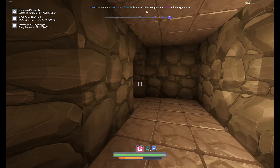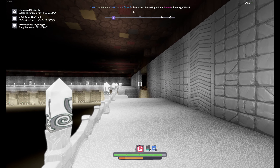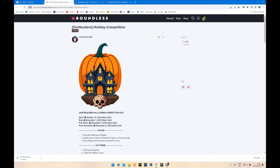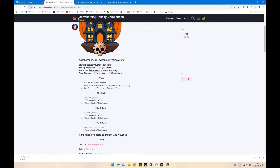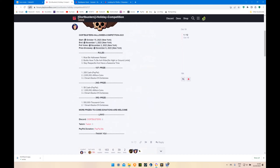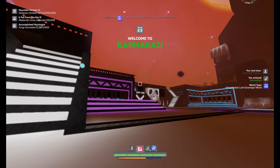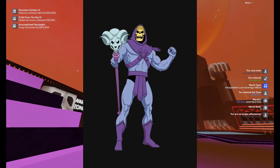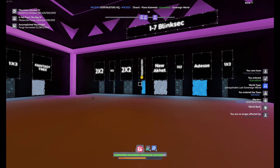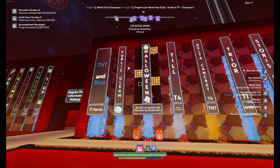Despite the event starting just before making this video, there are already a few things to show. Some players prepared ahead to be ready for the spooky time. Boardbusters announced a building competition with attractive prizes to be won. It's been on since the 15th but just didn't make it to the forums earlier. You can get there from the Boardbusters main hub. Look for the southwestern corner where you'll find a portal called Halloween. There is also a direct connection from Dragon Hub using that portal, and you can see both portals on the other side.